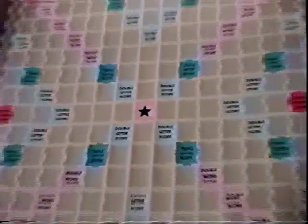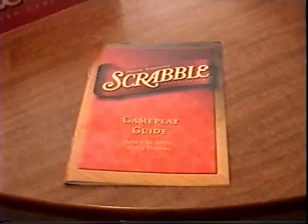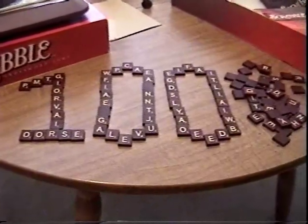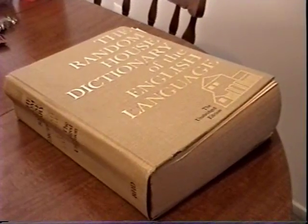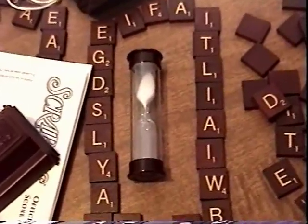You will need the Scrabble scorecard, the Scrabble board, the rotating part of the board, the letter holders, the instruction manual, 100 letter tiles, a dictionary — only to be used in challenges, so no cheating — and an hourglass for a time limit, which is optional.